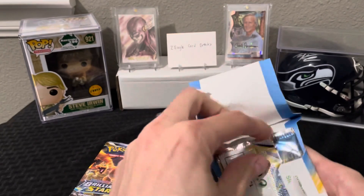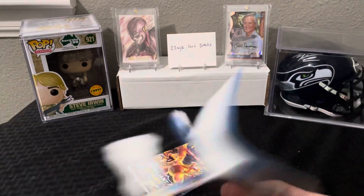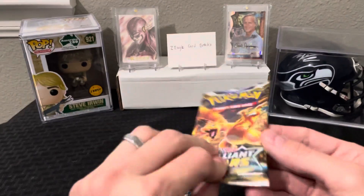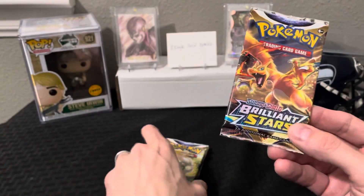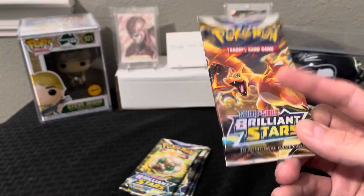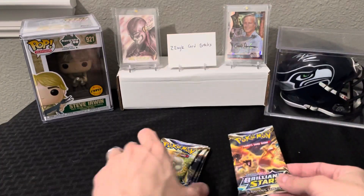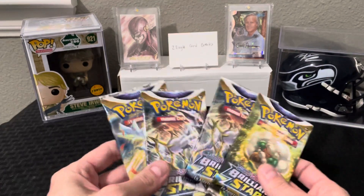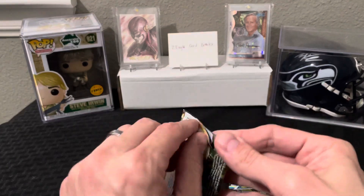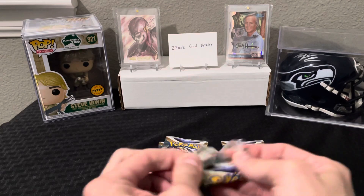Let's go ahead and rip into this and see what we get. There are our five packs — that's basically three packs shy of an Elite Trainer Box. One pack actually has a Charizard on the outside art, so we'll save that one for last and see if there's some last-pack mojo in that bad boy.